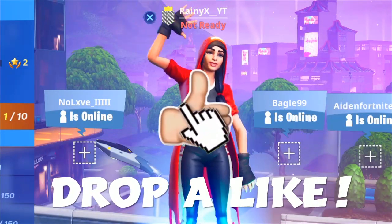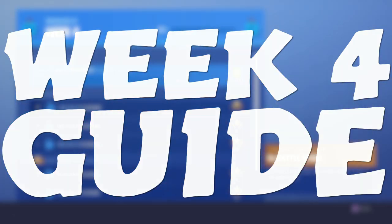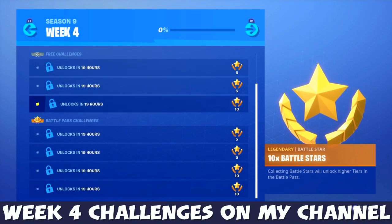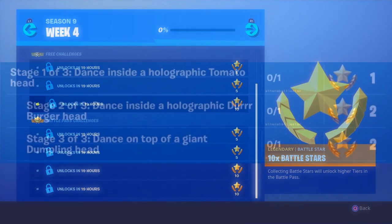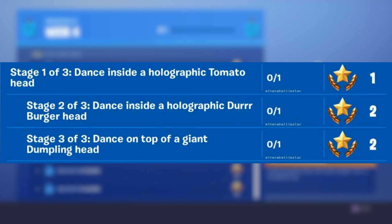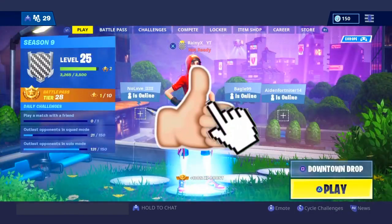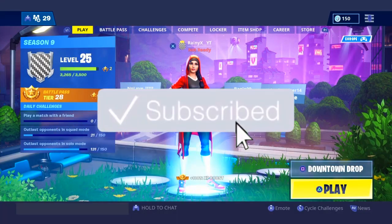Alright guys, in today's video I'll be doing a Week 4 guide on one of the challenges. The challenges are not out yet and they'll be coming in 19 hours, so check them out on my channel. This challenge has three stages: dance inside a holographic Tomorrow head, dance inside a holographic Durr Burger head, and dance on top of a giant Dumpling head. Make sure you smash the like button and subscribe if you're brand new.